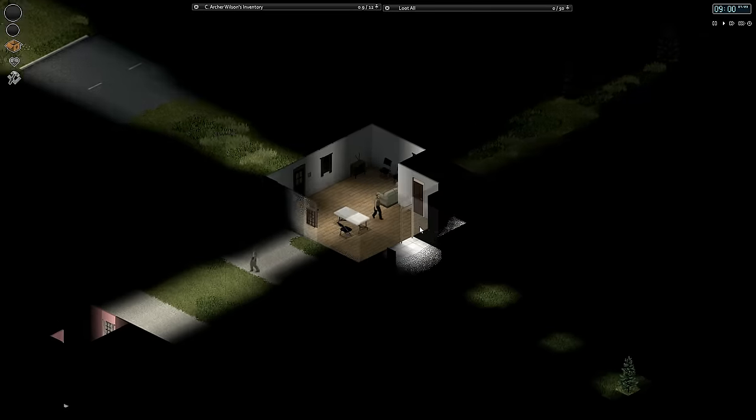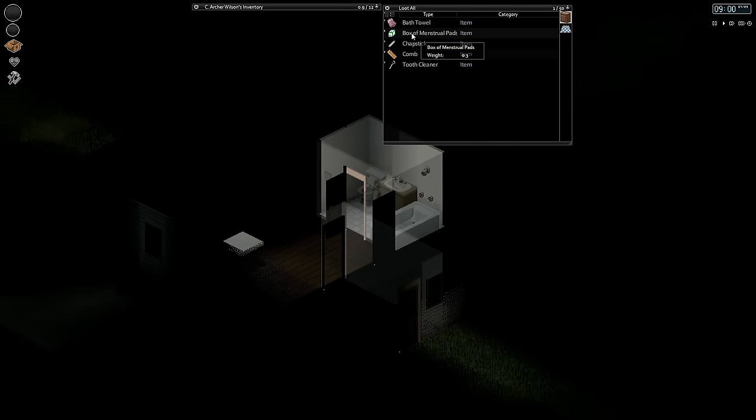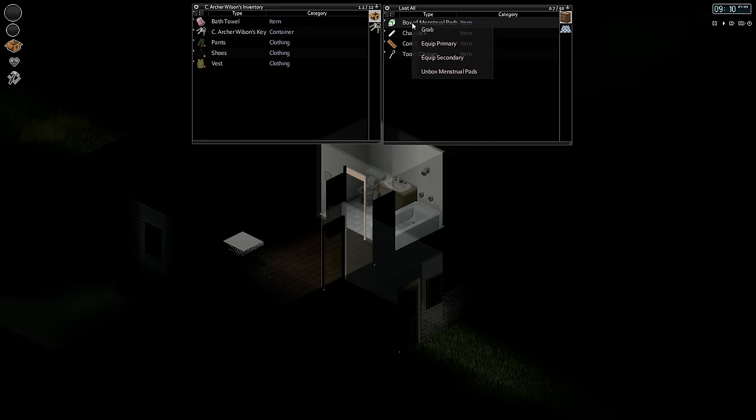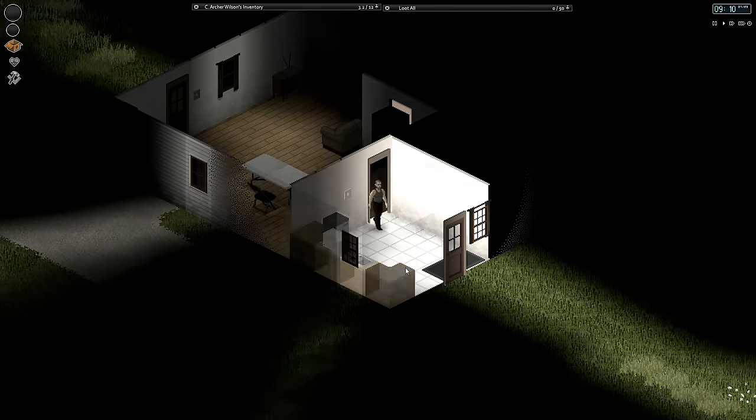Here we are. Somebody outside, I see. What do we got? Box of menstrual pads — there's a new one. Tooth cleaner — that's also a new one. I'm not going to take any of these right now. Unboxed menstrual pads, 20. I feel like that's got to be useful for something.